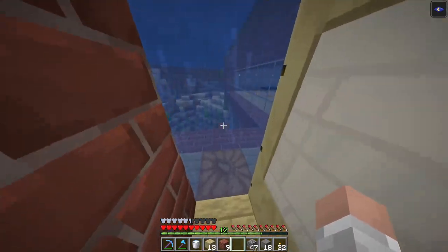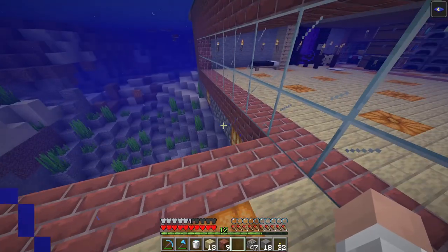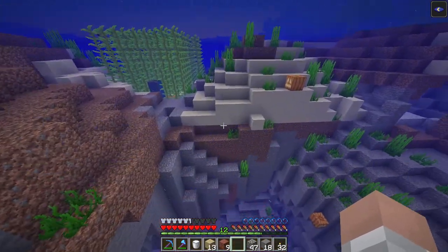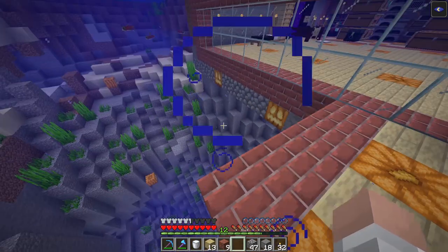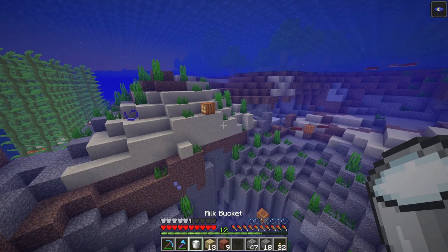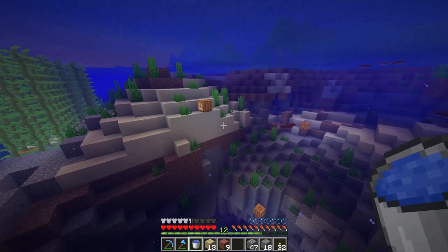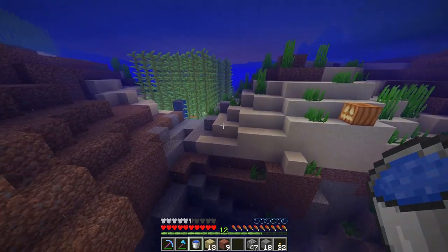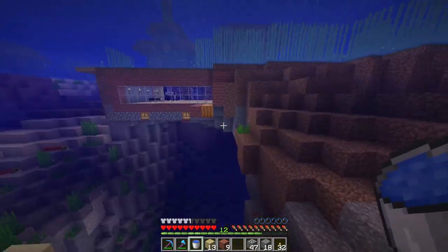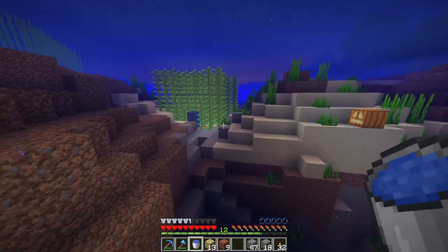I also have a respiration II helmet on, so as you can see my air bubbles are going down extremely slowly. See how bright everything is right now underwater. If I drink that milk it basically removes the night vision effect — look at how much dimmer it is.